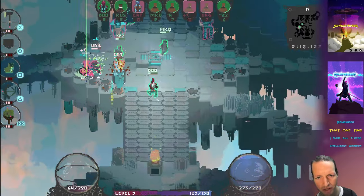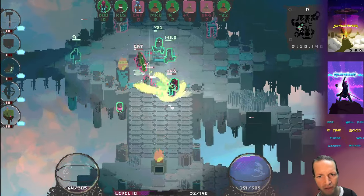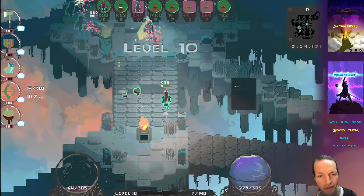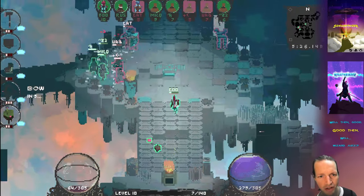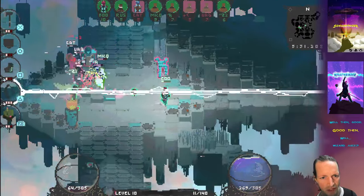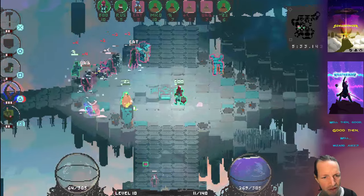If I can get the build off — sometimes an enemy will go and attack you while you're building and that will break your build. You have to have an uninterrupted second or two there to be able to press the buttons to do that.